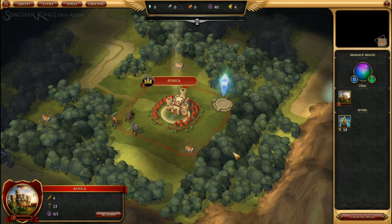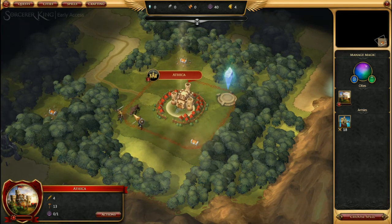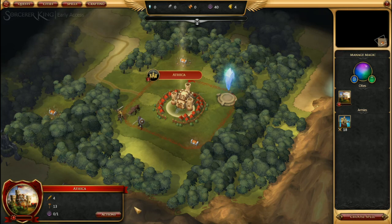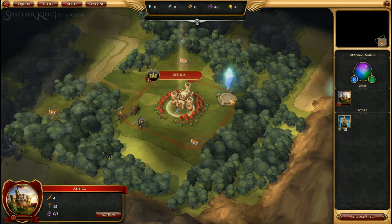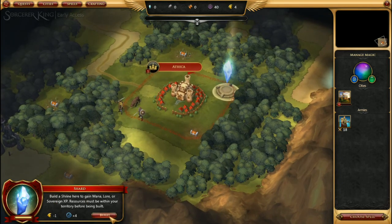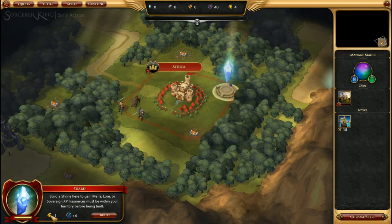The first thing that you see here is your city. You've got your one army, you've got a shard, which may or may not actually be within your city bounds, and you've got some command options. When you see these shards, you're going to want to build shrines, because they provide mana at the cost of logistics — four for one, not bad.